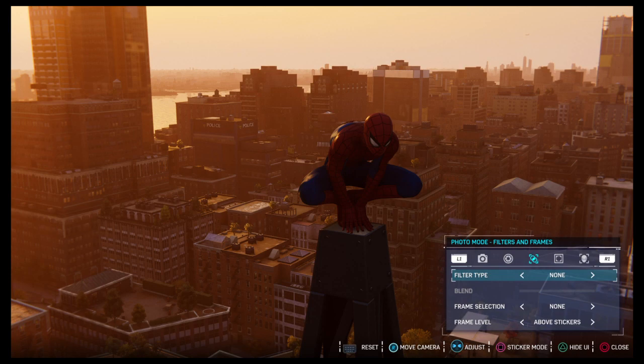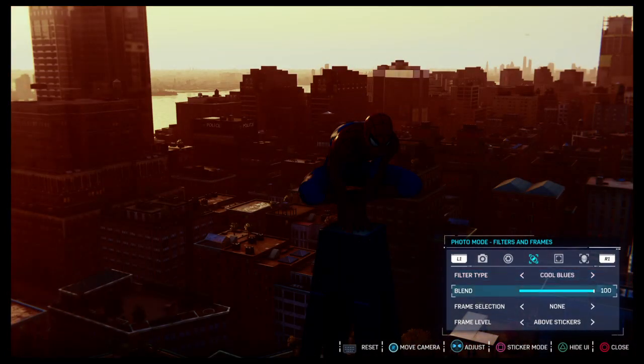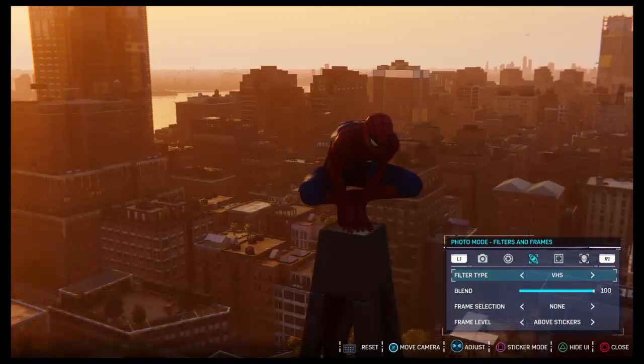The next screen is the filters and frames. You got all these filters, a bunch of different filters you can play with. The blend is — if you go to zero, you're essentially getting back to your original picture. And if you're at 100, the filter is at max intensity. So it's like the intensity of your filter — zero is very little and 100 is a lot. So you can play around with that.